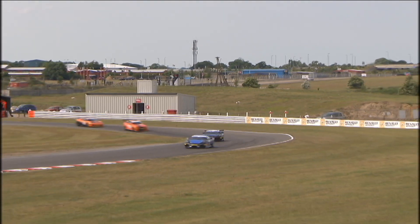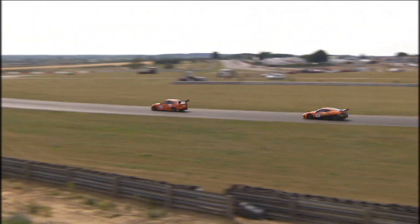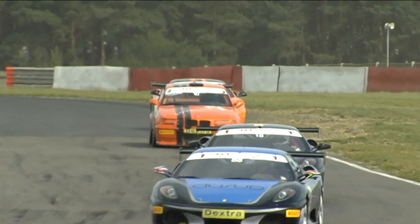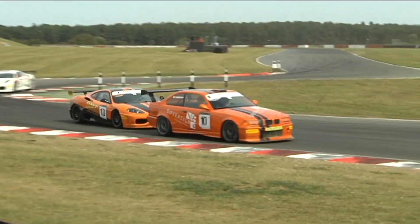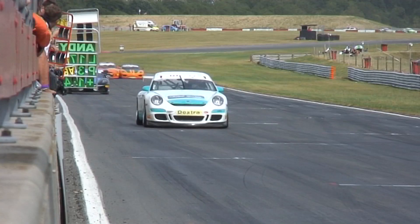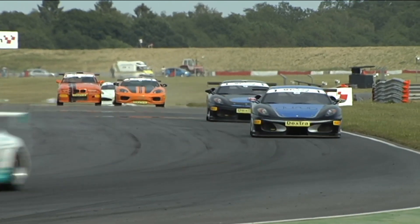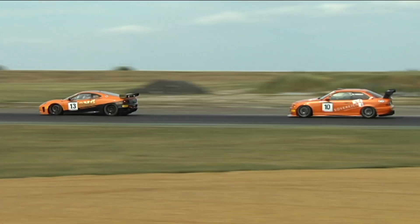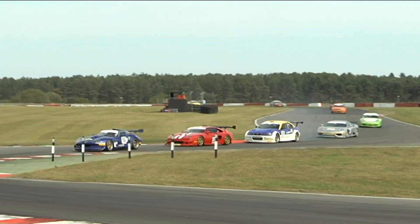Ahead, the Ferraris of Leon Price and Gary Eastwood are running together. Webster, out of the bomb hole up towards Coram Curve, just extends the gap by a length. But Pullen is brave through Coram and closes right up again heading down towards Russell. Another nudge in the back from Pullen — they're level coming over the line, almost leaning on each other. Then Marco Pullen goes around the outside in a fantastic move, braking desperately late with a longer slower line, and Marco Pullen moves through ahead of Keith Webster.